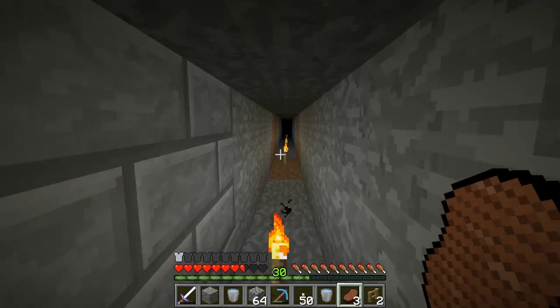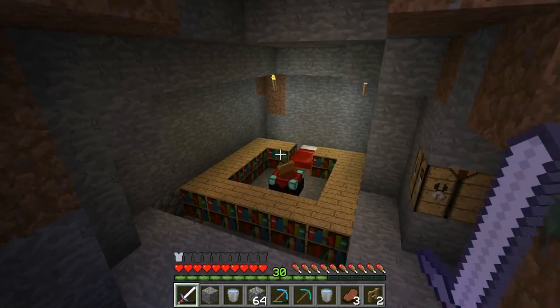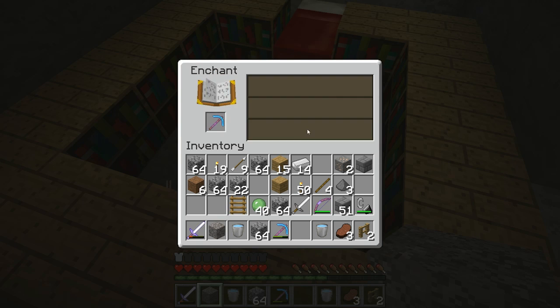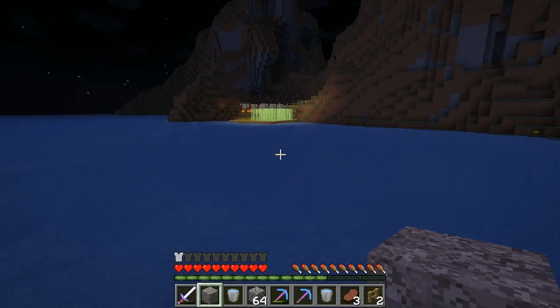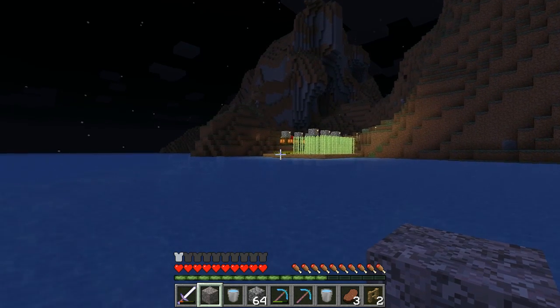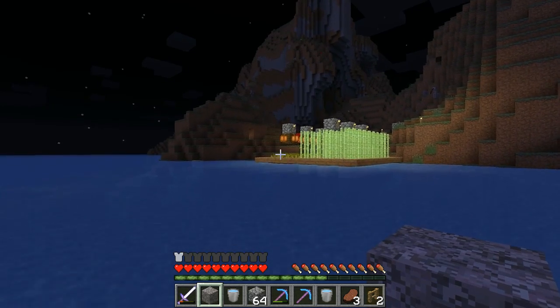We should go back to the surface and enchant another pickaxe. One, two, three, four, five, six, seven - boom! Oh what... It must be the most unlucky enchanting streak ever. Unbreaking three two times in a row - oh that sucks so bad.